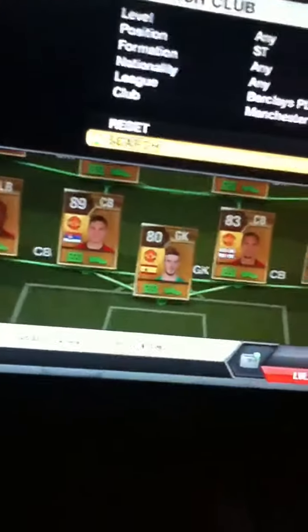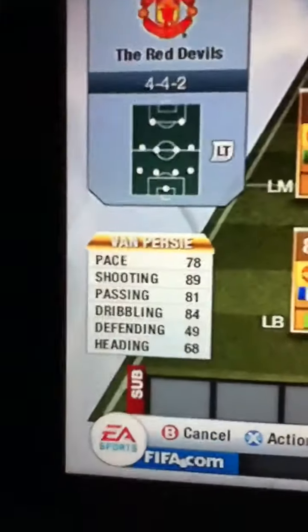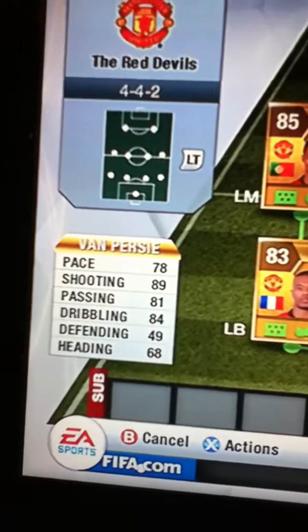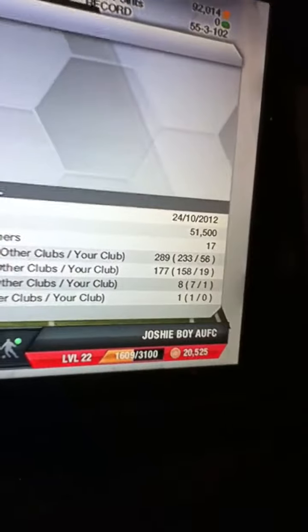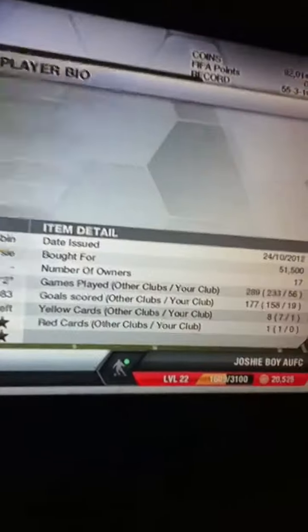Our first striker is Robin Van Persie — a brilliant player. He has 78 pace, 89 shooting, 81 passing, 84 dribbling, 49 defending and 68 heading. He cost me 51,500 coins. I know I can get him for about 45k, but he is a brilliant player.